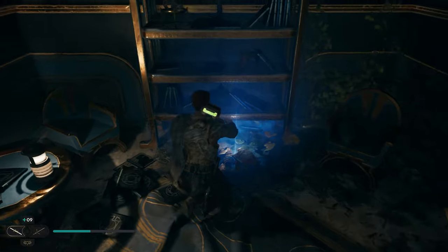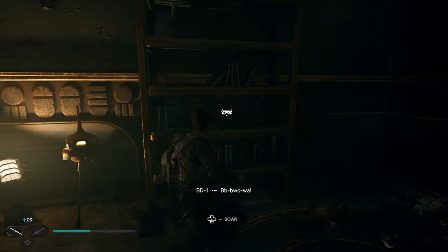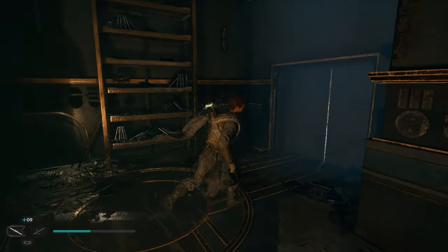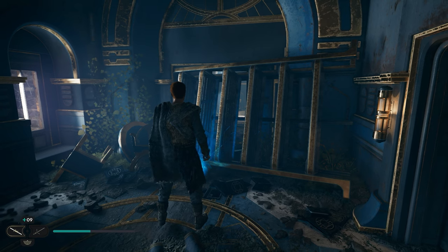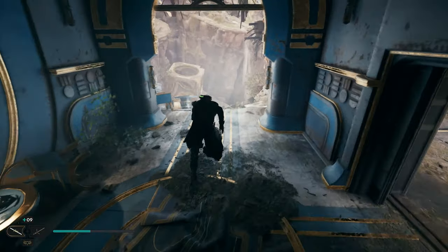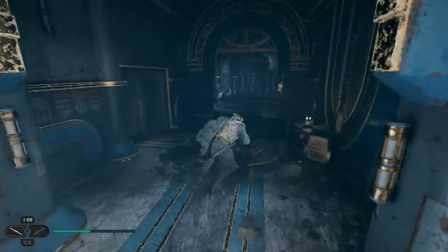After grabbing that one, turn around and run across the roof — drop down here, and as soon as you drop down, look to your left for another collectible. Then turn around, head into the next room, come over to this bookshelf, and scan it for a collectible. Then turn behind you, go through the double door, work your way into the next room, and as soon as you walk in, look to your right — you'll be able to scan again.